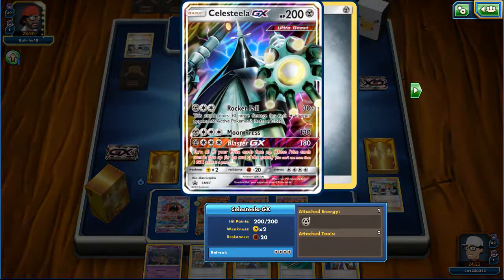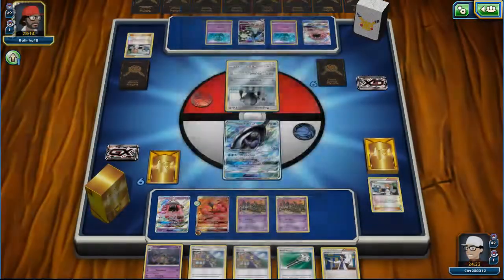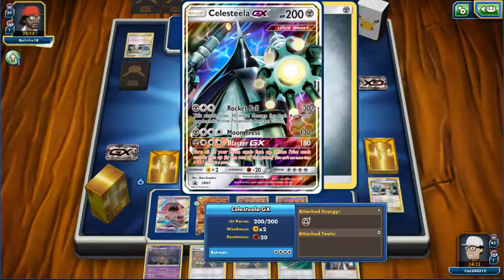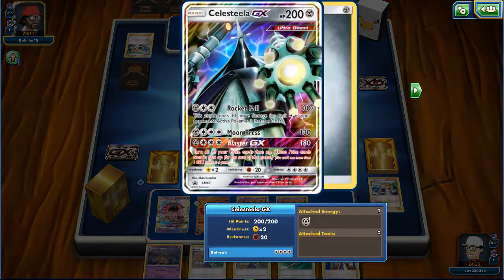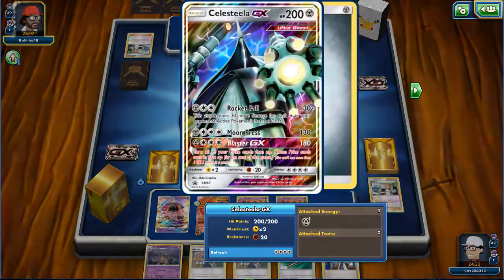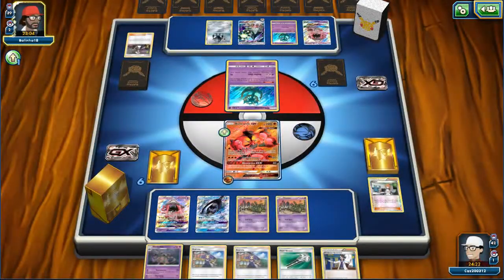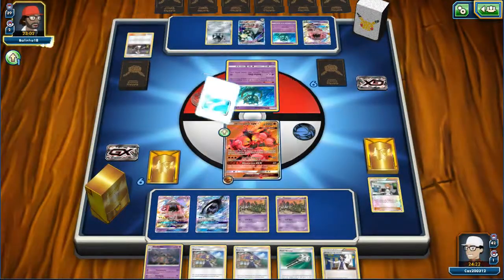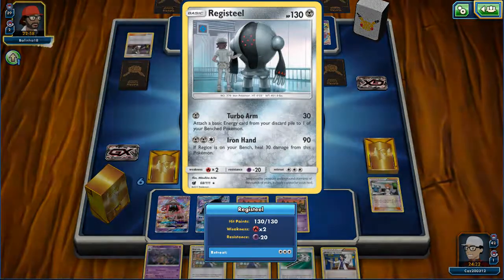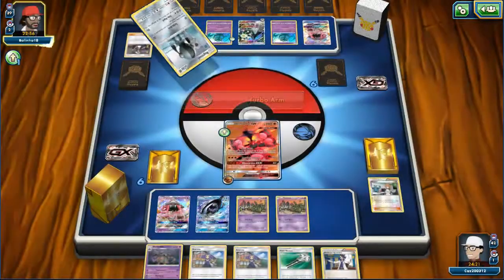Celestelia is being shown here. This is really interesting. We also see Delmise, and we see this Registeel. Celestelia, I don't think it's all that great. It's Rocket Fall - it can be interesting, but we only have two retreat cards, so that is doing hardly anything. And we're going to see a Guzma on the Buzzwole. Celestelia is not going to be hitting us for much, and then there's Registeel - Registeel is going to pop us for 30.